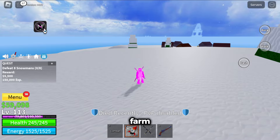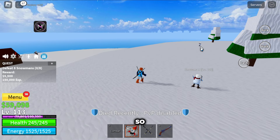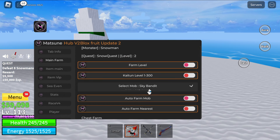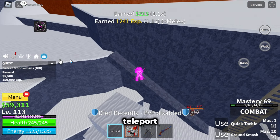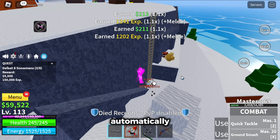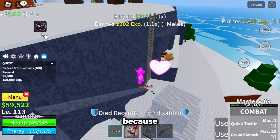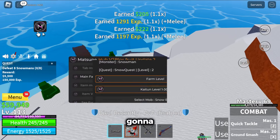Auto farm mob — this will auto farm the closest mob to you, or you have to select a mob. I'm going to select the snow bandit because they're right here. Auto farm mob is going to teleport to the snow bandits and automatically kill them. This is for if you're looking to kill a certain mob — instead of like purple mobs, it's going to automatically kill them.